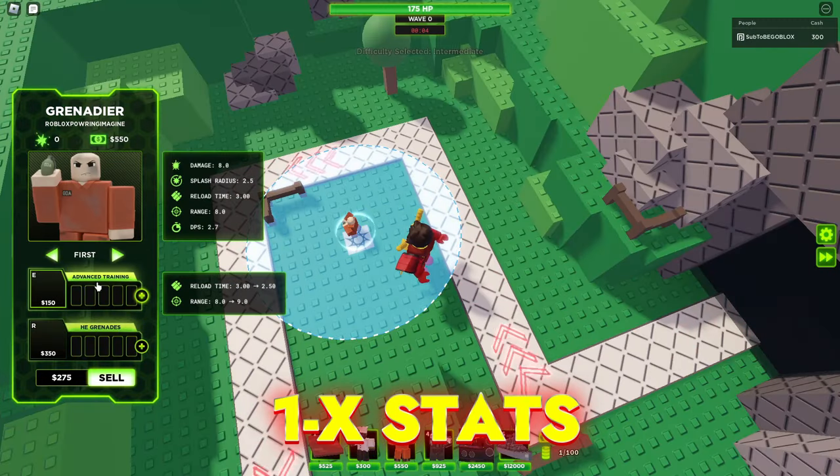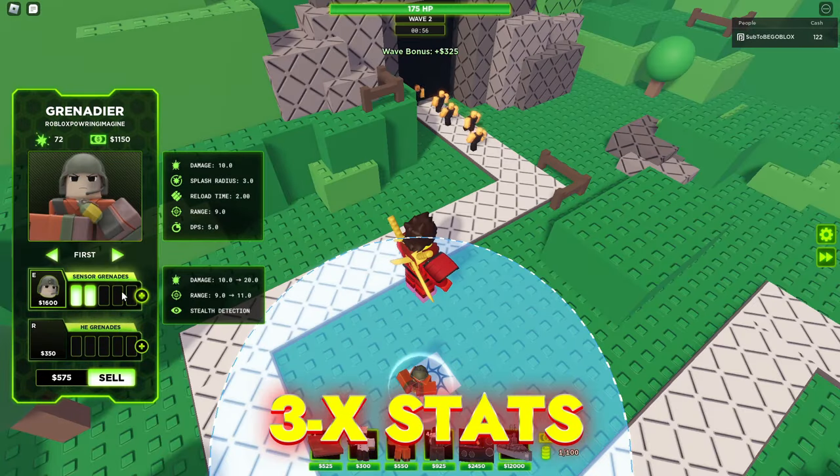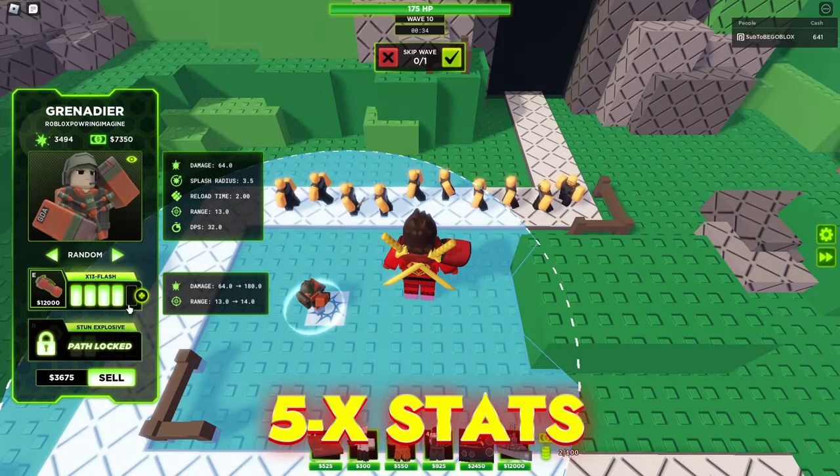It costs 2.75k. Here are the 0-0 stats, 1-0 stats, 2-0 stats, 3-0 stats, 4-0 stats, and 5-0 stats.